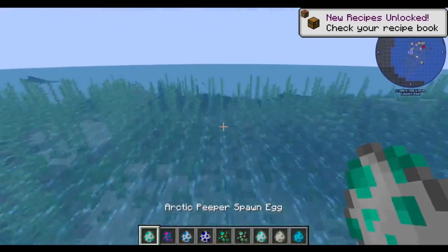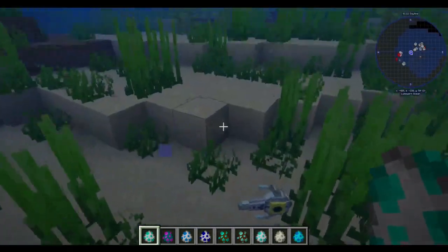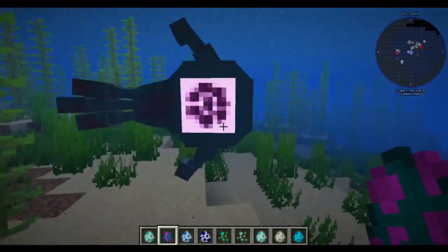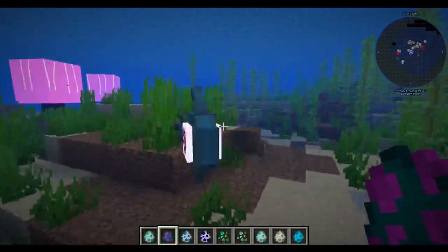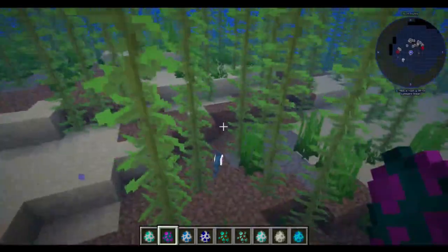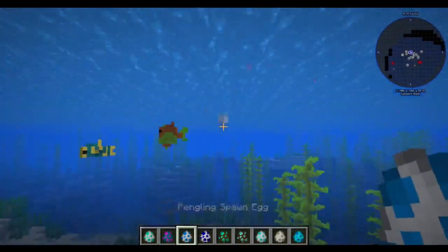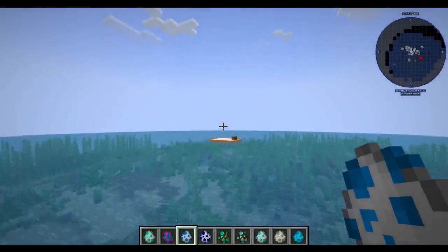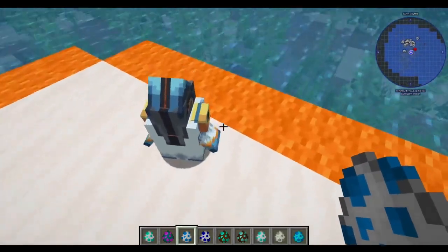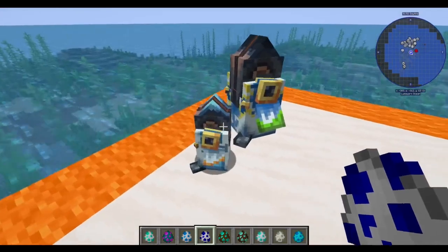The Arctic Peeper is, of course, Below Zero's version of the Peeper. The Oculus is this weird one — I think it's from Below Zero. I've seen it once and I forget where. I'm gonna need this platform for the Pengling. Subnautica Below Zero's icons — Penglings and Pengwings.